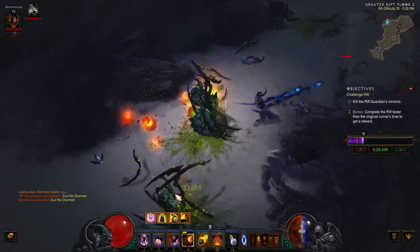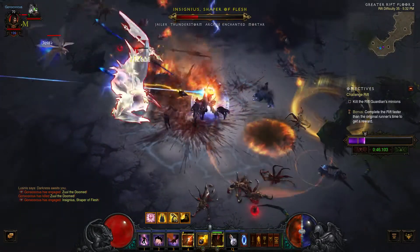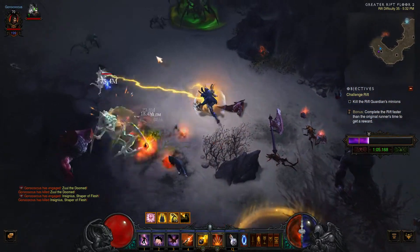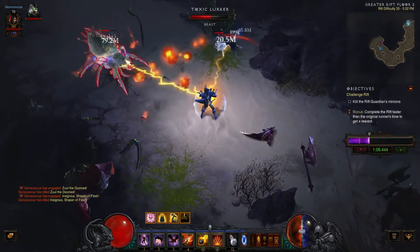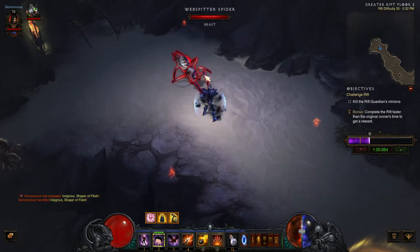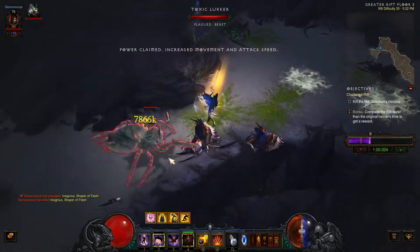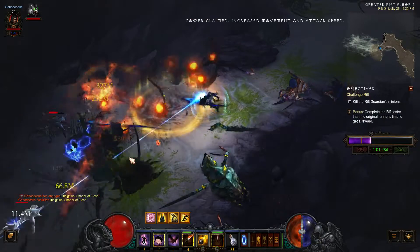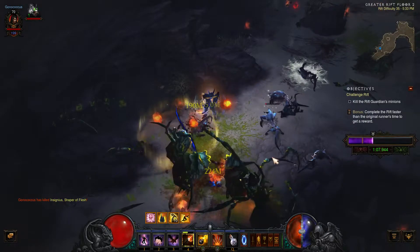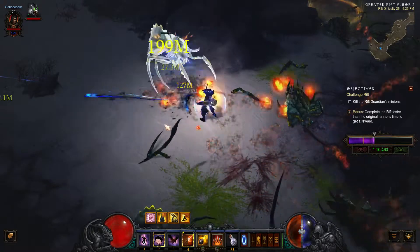As far as I can tell, it gives you a random build and you have to complete the rift under the time it says, which is like 6:30 something. So maybe you're doing the person's personal best, rift difficulty 35. I'm not exactly sure how this is working out.